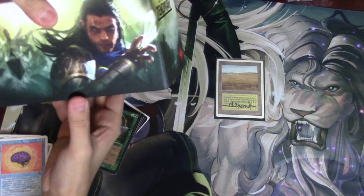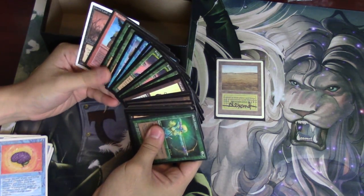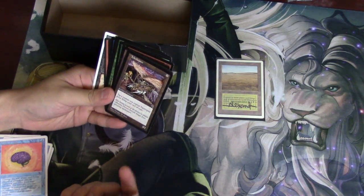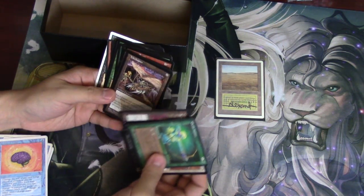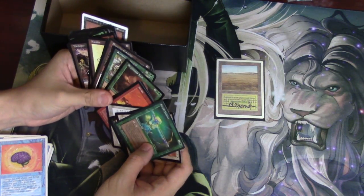Box two — let's see what we can get. Obviously I'll put that Savannah in a hard case. Oh, Cursed Land.